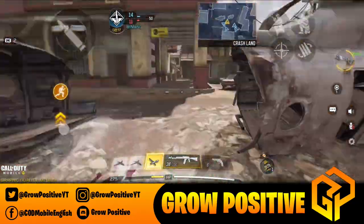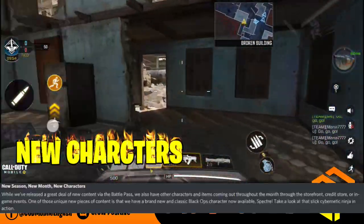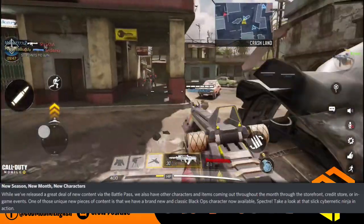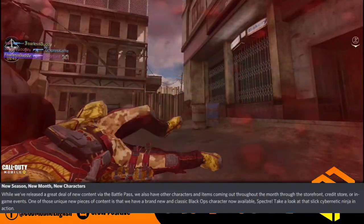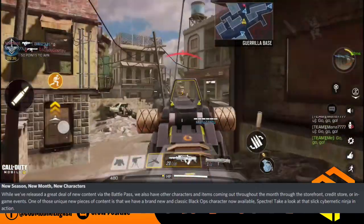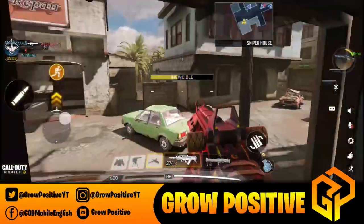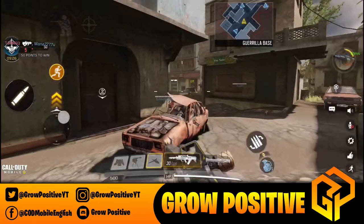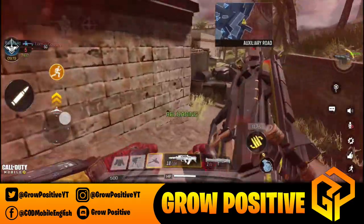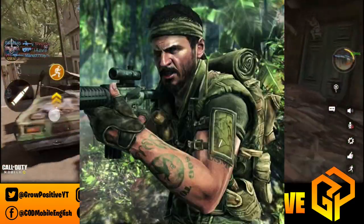New season, new month, new character. They said that while they've released a great deal of new content via the battle pass, they also have other characters and items coming through the storefront, credit store, and in-game events. A brand new classic Black Ops character called Spectra is now available — a slick cybernetic ninja. In Season 6 we'll see new characters as well; there's already a video covering leaked characters, and Frank Woods in the Season 6 battle pass is a possibility.